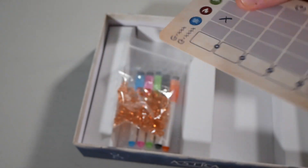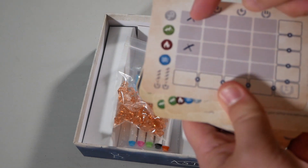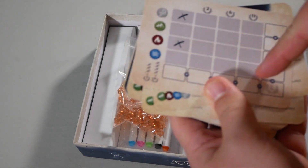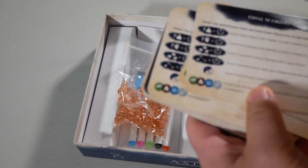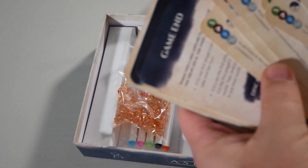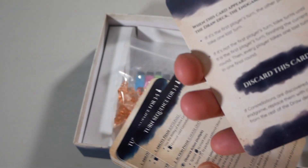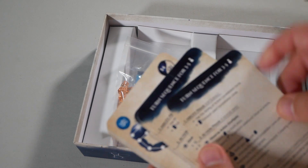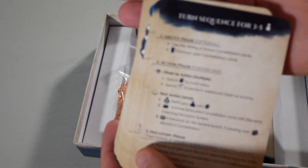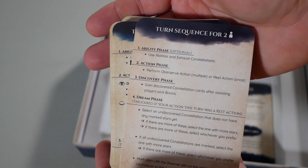You have the player aid cards — here's your final scoring, and on the back these are actually your secret goals. For every one of these you have, you're going to cross over — you get three, six points, and so on. So those are a bunch of those. Here's the player aid and game end card, which you put into the deck — it tells you what happens when this comes up. Here are the player aids: turn sequence for three to five players, and then flip it over for turn sequence for two players.